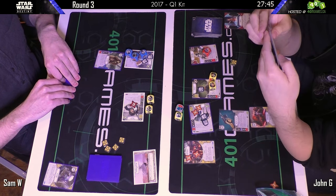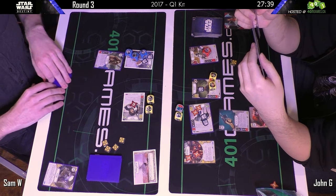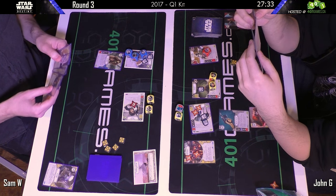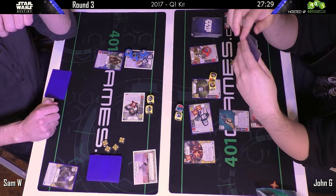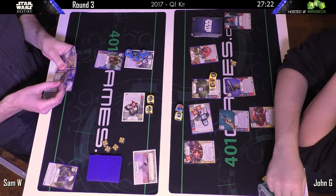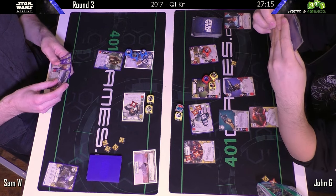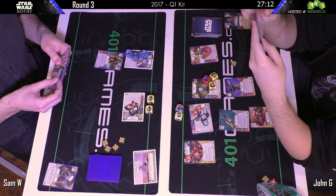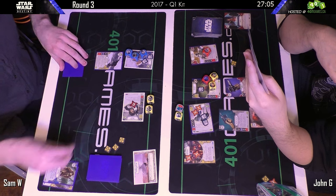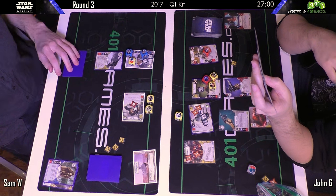He thinks maybe he can work his way through it. Showing that two-disrupt side — one of the things you can do with the Han/Rey deck on the first turn is equip a Holdout Blaster, roll out Han, get a two-disrupt and disrupt your opponent's first two resources, which could be a huge tempo swing. Not quite as effective later in the game. Now we see the DL-44 being placed on Rey — that's interesting.